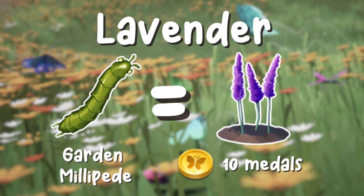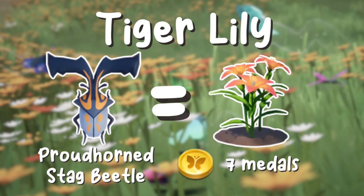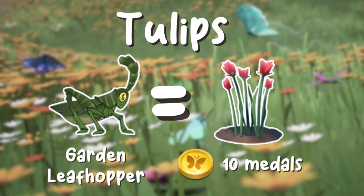The lavender is dropped from the garden millipede and costs 10 medals. The roses are dropped from Kilima night moths and also cost 10 medals. The tiger lily is dropped from the proudhorn stag beetle and costs 7 medals — it does feel like the medal price corresponds with the size because the tiger lilies are quite small. The tulips are dropped from the garden leaf hopper and cost 10 medals.